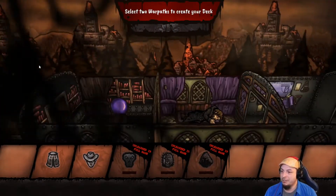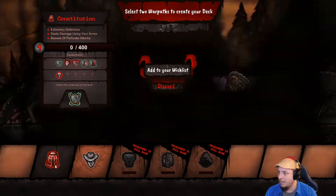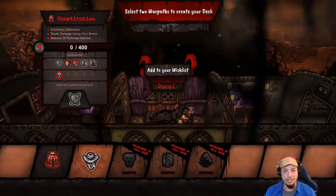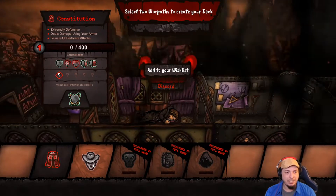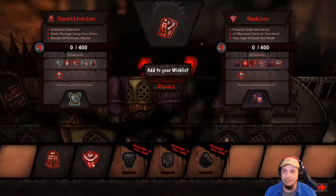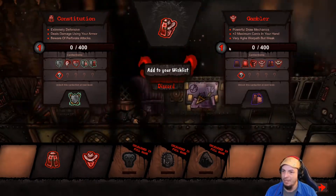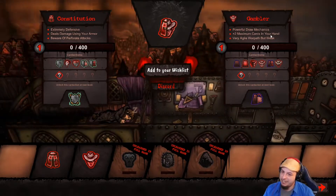We got to select war paths to create your deck. This is all full game locked, so we got: Constitution — extremely defensive, deals damage using your armor, beware of preferable attacks. If you like what you see, check it out on Steam — I will have the link below, and add it to your wishlist so when it comes out you can get it. With the river we got Gambler — powerful draw mechanics, plus two maximum cards in your hand. I already like Gambler. Very agile war path, but weak. If you could pick two I think Gambler would probably always be in my roundup. Powerful draw mechanics and the plus two max cards — that right there makes anything else you pick just that much better.